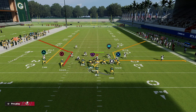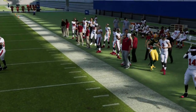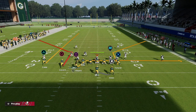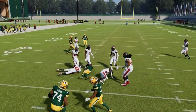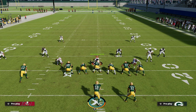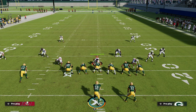Another option off of this is to run a motion snap drag to help against match principles they might be utilizing — you get an underneath drag concept on both sides of the field. The beauty of drags in Madden 23 is that with such a Cover 2-heavy meta, drags are really important because they create high-low concepts over the middle of the field, manipulating those yellow zones. To get my full trips tight end offensive ebook, hit the link in the description to join our Patreon — you'll also get access to all 30 strategy guides from the Madden 22 season and everything releasing for Madden 23 while your membership is active.